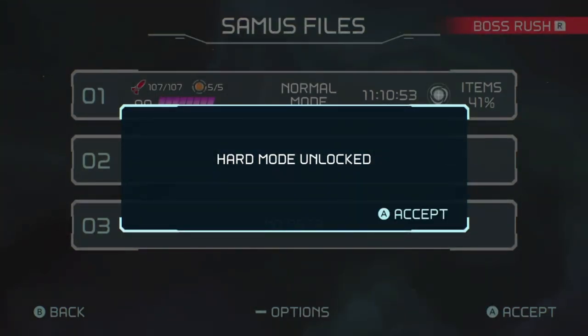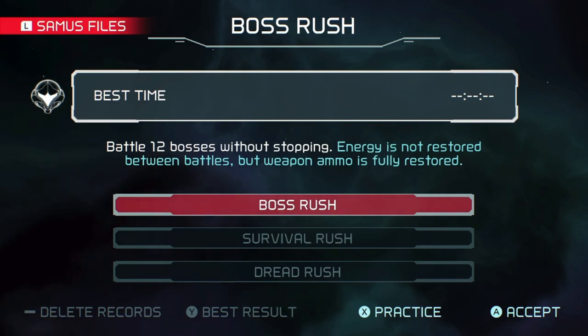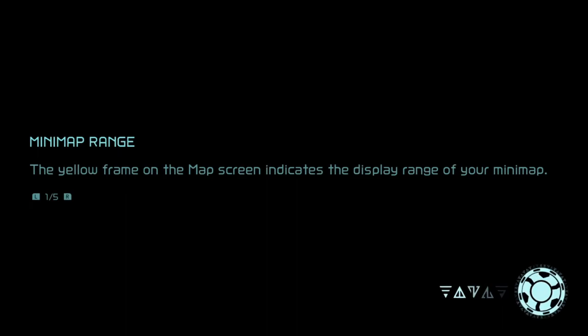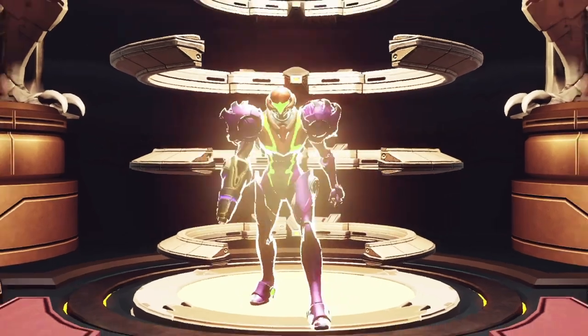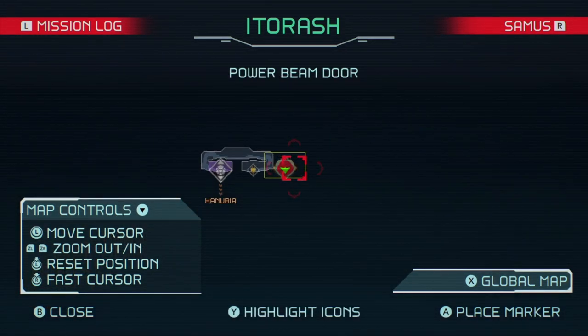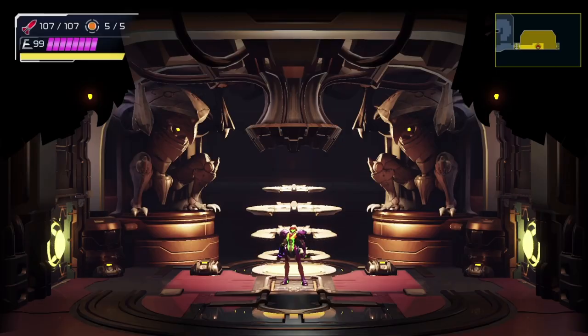Hard mode unlocked! Boss rush unlocked — battle 12 bosses without stopping; energy is not restored between battles, but weapon ammo is. I just want to see where it leaves me off in the game — like right before you're about to face Raven Beak. Oh, yeah, it does! Cool, so maybe I'll go ahead and 100% the game in normal mode at some point. And at some point I'll probably go ahead and beat it in hard mode.